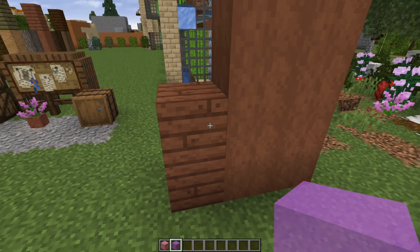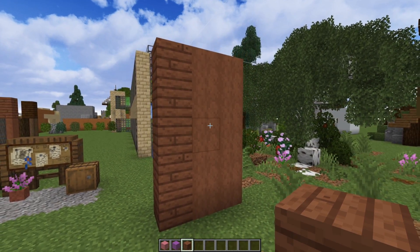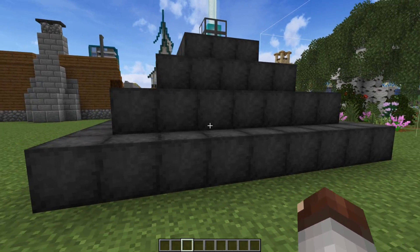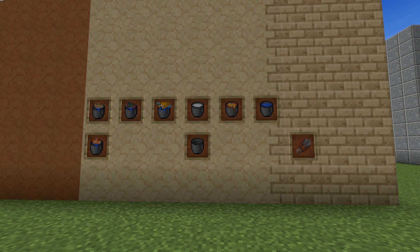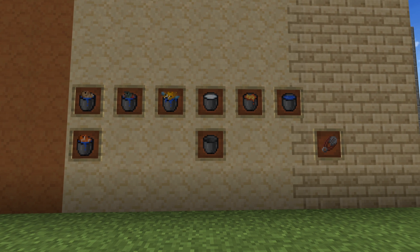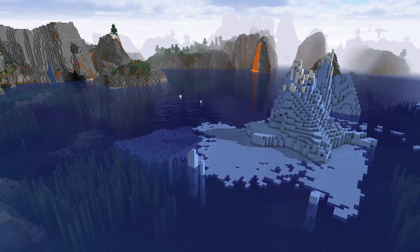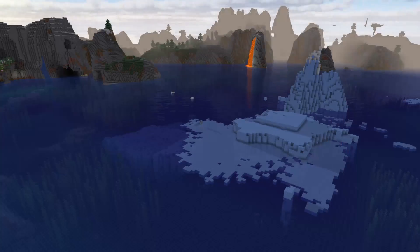Stripped acacia wood has been updated to match the darker color of our acacia wood planks, so it actually makes sense now. I also fixed an issue with our iron block texture — we're no longer seeing random dots all over it, so it's a more consistent texture. Finally, our buckets and shears were updated to match Japa's new textures made for Minecraft 1.14, to keep everything cohesive with the new stuff.